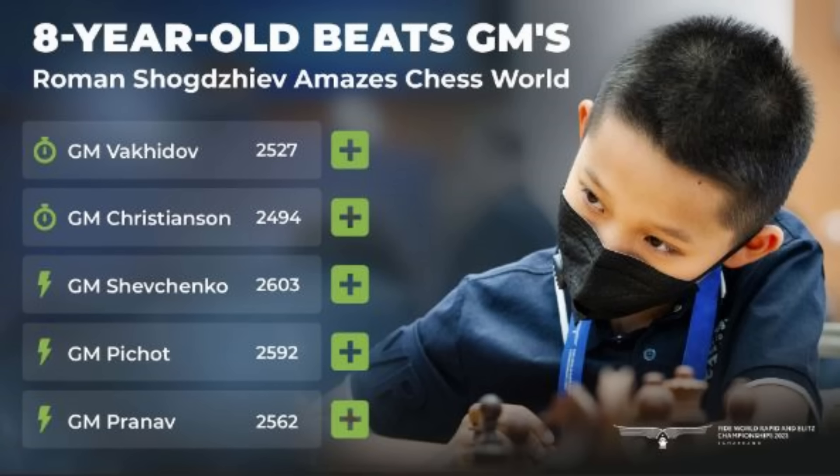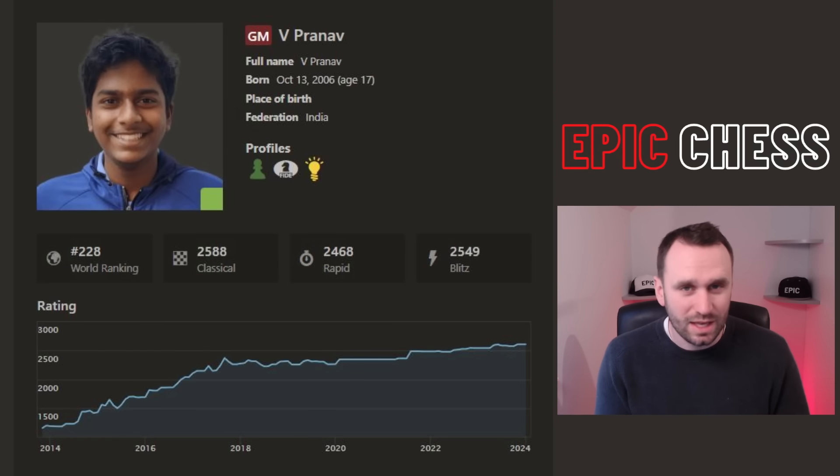He beat five Grandmasters, drew with more as well, he beat IMs — it was just truly incredible. The guy's eight years old. His opponent here is Pranav V, who many of you will know as a Blitz beast. This is a Blitz game. This guy regularly features in the top 10-15 players on Title Tuesday and other modern day Blitz events. Seriously strong, 17-year-old Indian Grandmaster.